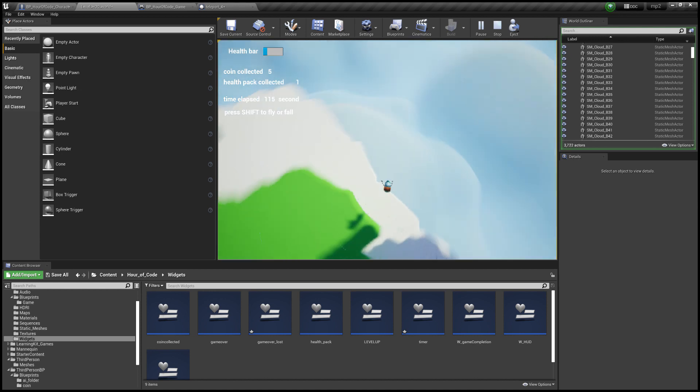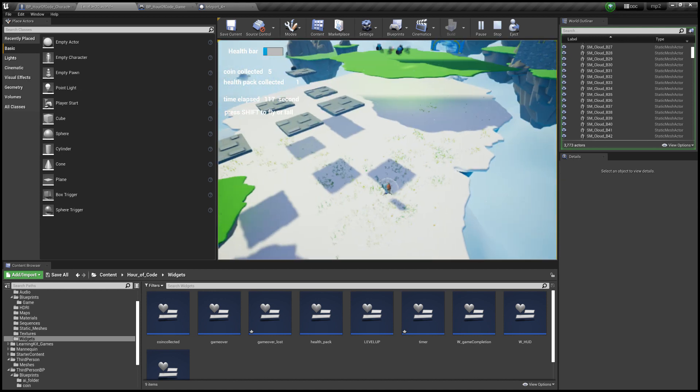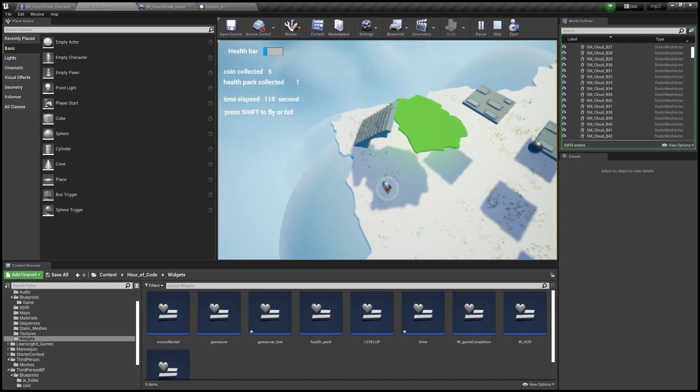If the player falls off the map, they will be sent back to the start location.